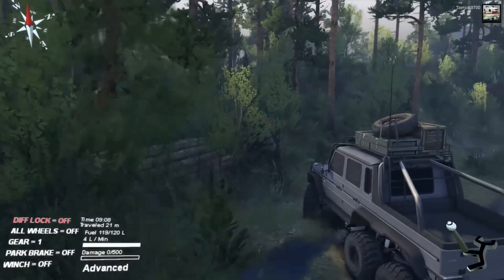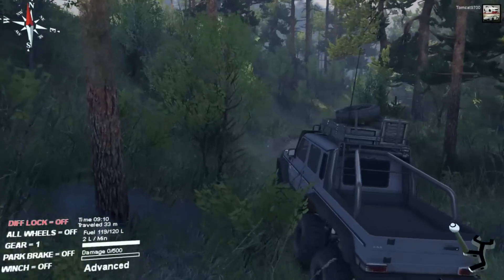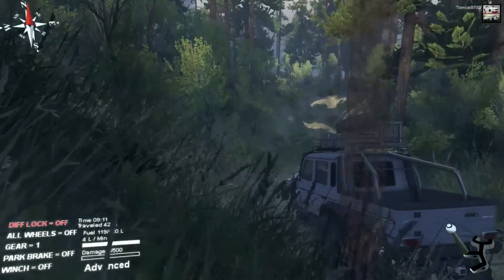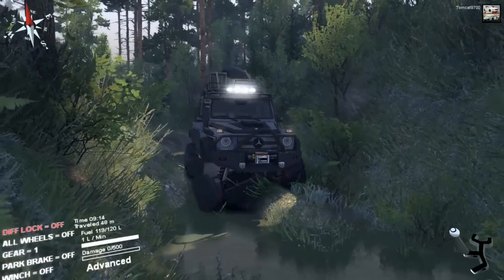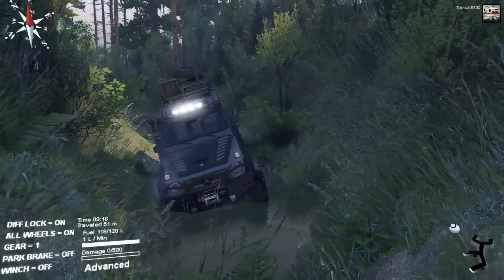First impressions of the AMG 6x6 — it's actually decently quick in low gear, which just depends on how you want to look at stuff. Because sometimes it's better to have a slower low gear than a faster low gear. Again, it just depends on how you prefer your off-road vehicles to function.